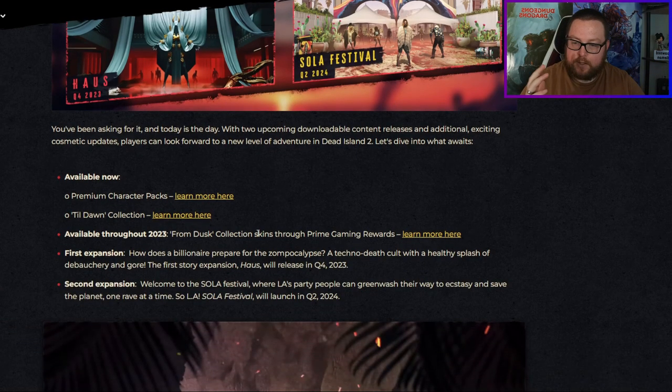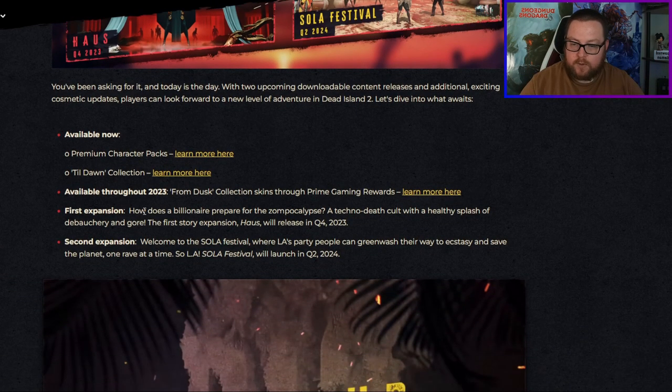Here's a breakdown of those. The first one, House — it asks: how does a billionaire prepare for the zombie apocalypse? A techno death cult with a healthy splash of debauchery and gore. This first expansion releases Q4 2023.